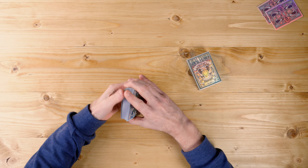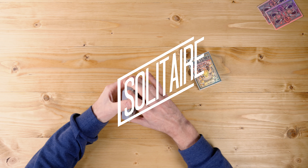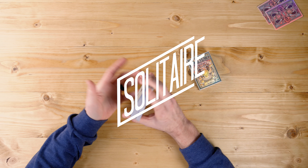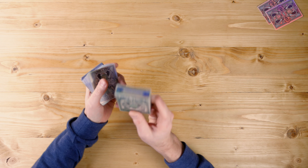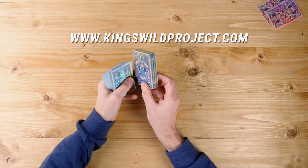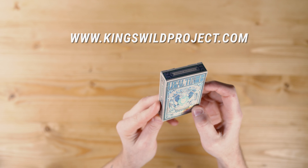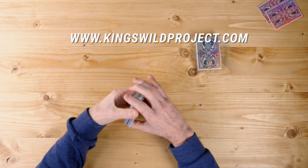What's up everybody, this is King's Wild Project. We're doing a little how-to play video — we're going to learn how to play solitaire today, which is a great game to play if you are alone, sitting in an office waiting for something to happen. This game is for you. Today we're playing with our beautiful Legal Tender deck — just look at that, isn't that lovely. You can find this deck on our website, kingswildproject.com.